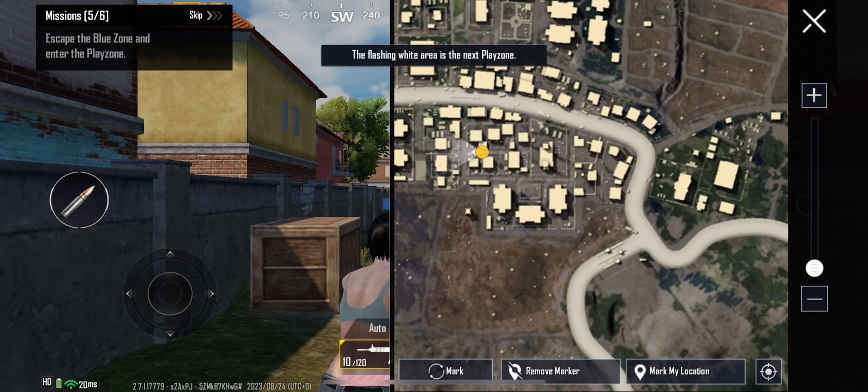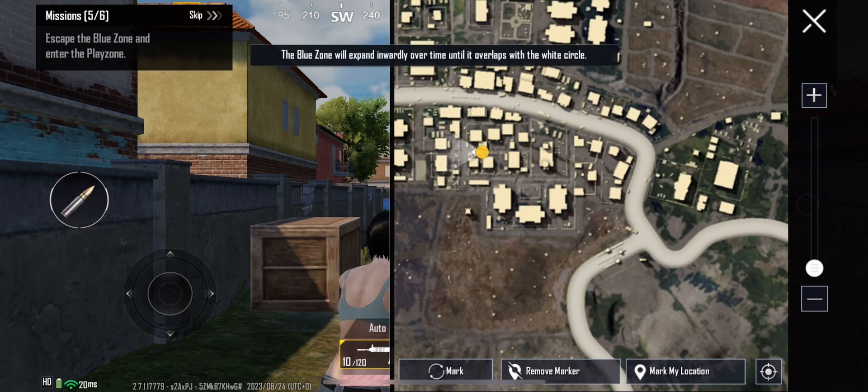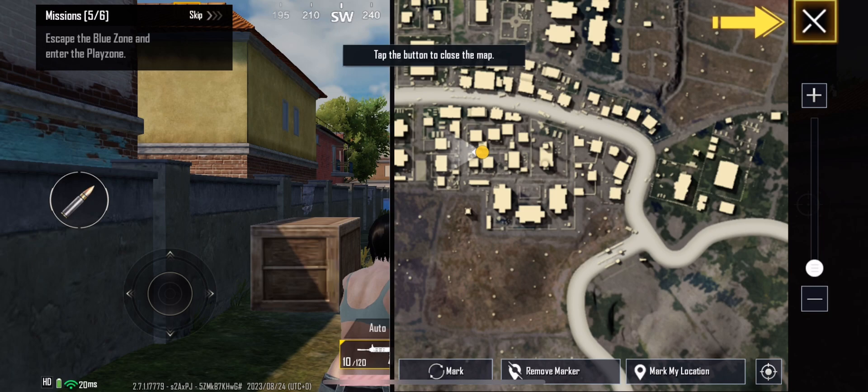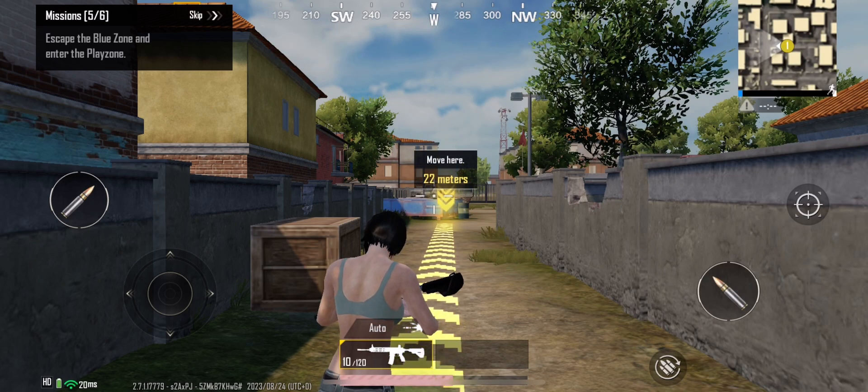The flashing white area is the next play zone. The blue zone will expand inwardly. Tap the button to close the map. The play zone is about to shrink.